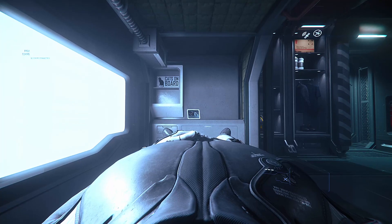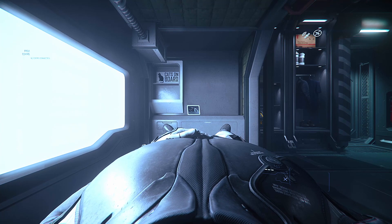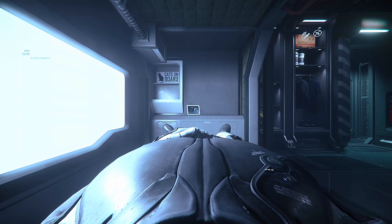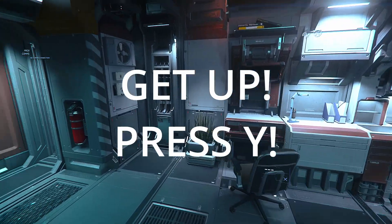Here we are, laying in our bed in Area 18. The first thing you're going to want to do is get up. Well, how do we get up? The default key for this is Y. Don't ask why, just push Y.